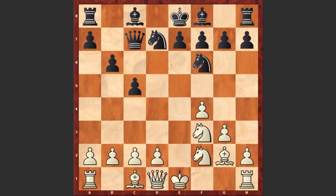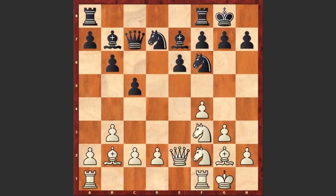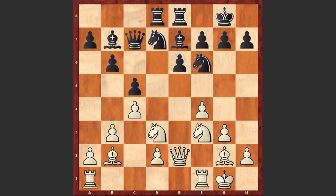E6, Qe2, Be7, B3, Black castles, Bb2, Re8, C4, Rd8, Nd3. The white knight on d3 is eyeing the e5 square, which is quite a good outpost for the knight.